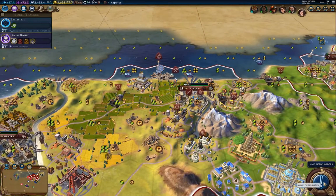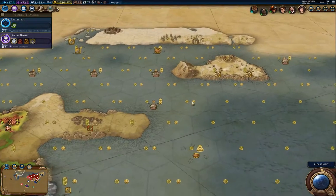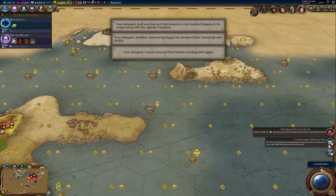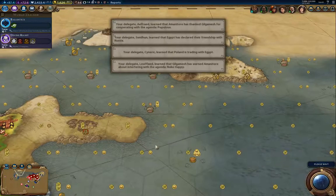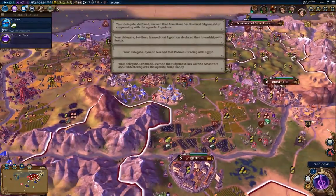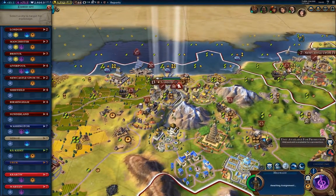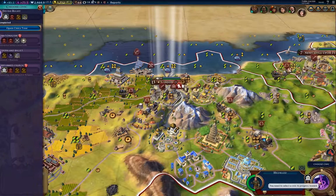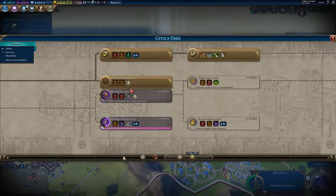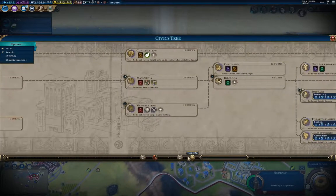I'm just going to park this guy because I can use him later. Let this one heal, then I'm going to send him up here, collect this, and clear that. The spy did something useful in London — that's good. I got Oxford University, so that's a science boost, definitely worth going for. I'm going to promote my spy — counterspying seems like a good choice. I want urbanization, actually, but suffrage will need to pick that up.